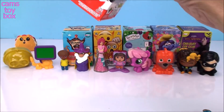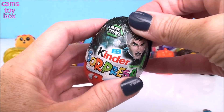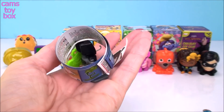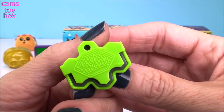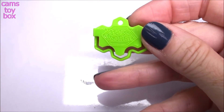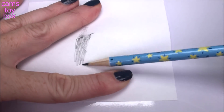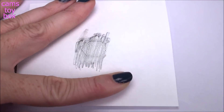Time for more chocolate surprise eggs. Our first one is a Max Steel Kinder Surprise. It looks like a Max Steel figure, but you could even use it to make really cool Max Steel symbols. Pull the display off the figure, place it down, put a piece of paper on top, take your pencil and rub it back and forth and the symbol will begin to appear. That's pretty cool, right?